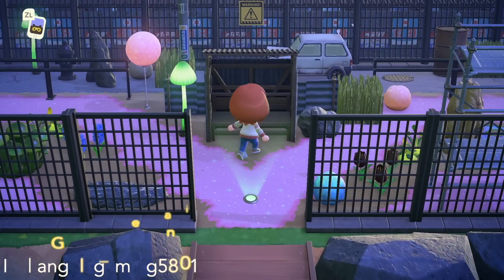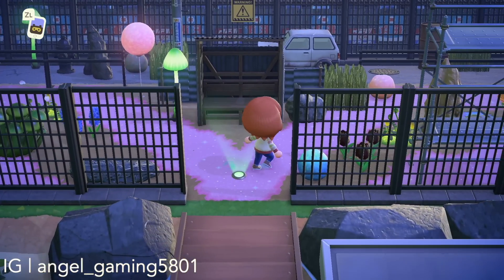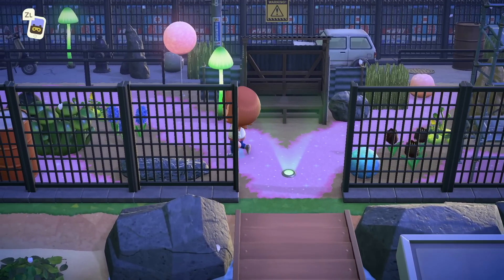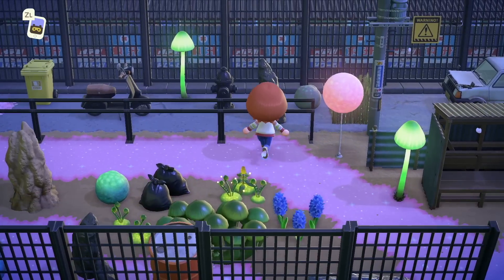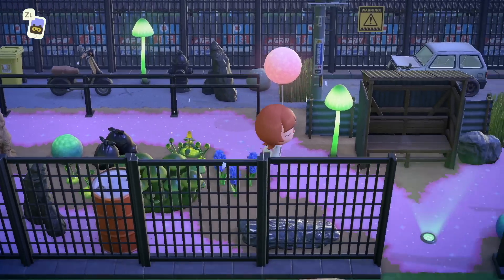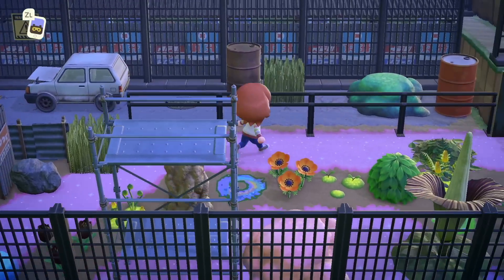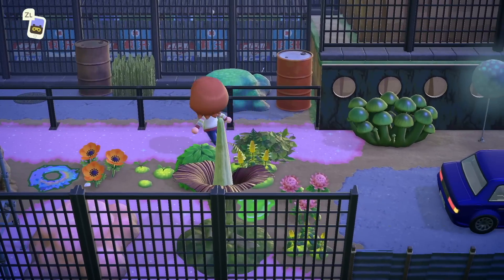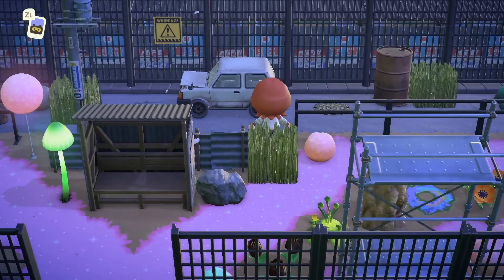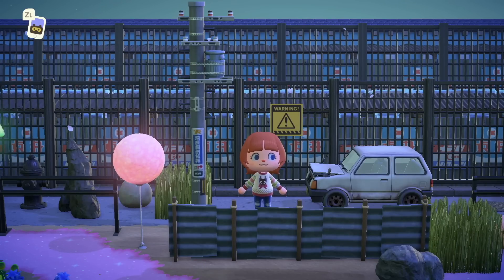This entrance has a completely different vibe, but it is so cool and unique. This is like an abandoned biopunk futuristic city — radioactive, which explains the green mushrooms and the glowing moss. Everything is so cool here. We just happened to visit this island on stream the other day, so for those of you who were there, you might recognize this entrance. I think this is so cool to see — a very unique theme to have. It's just a very different take on an entrance.